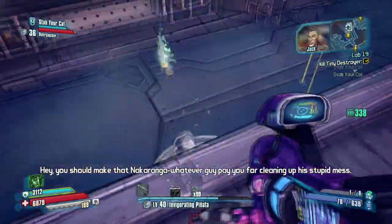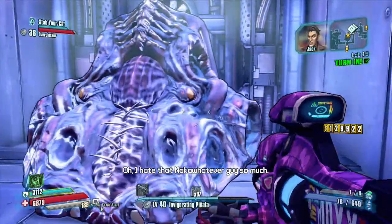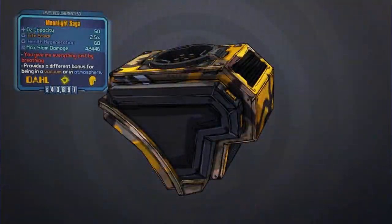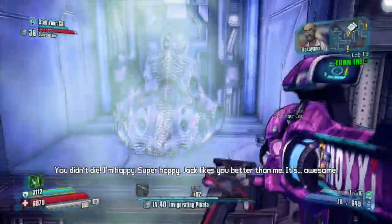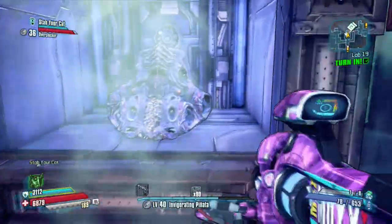If you are looking for it, I suggest starting this mission at level 50, just so you can find the best one possible. And this legendary Oz kit is pretty interesting actually. The red text of it says, 'You give me everything, just by breathing.' How romantic. Pretty sure that's why it's called the Moonlight Saga — referencing the Twilight Saga.